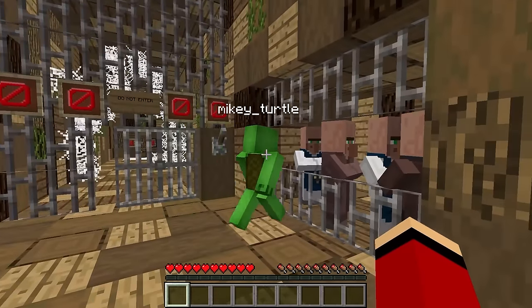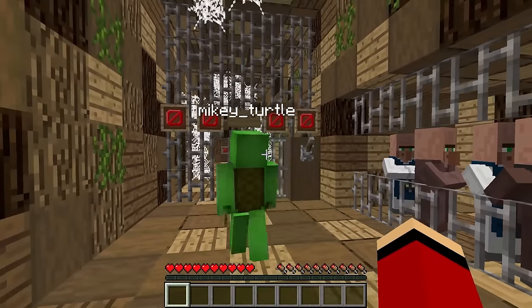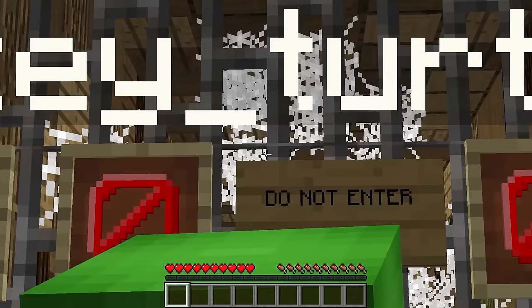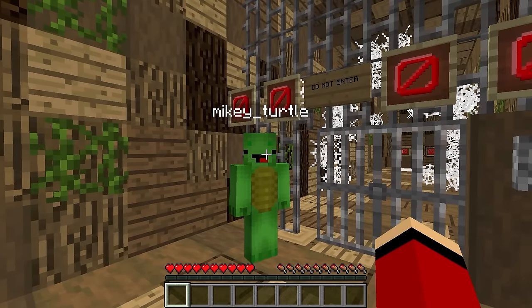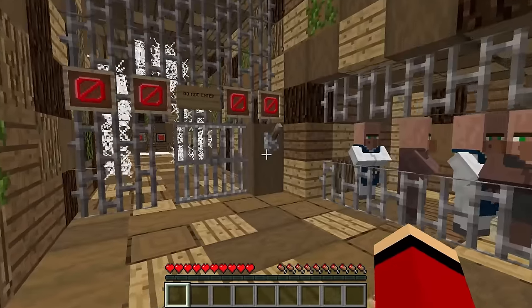There are villagers in here! Are they prisoners? What is this place — it creeps me out! Something's written on the sign: do not enter! I guess we can't go in! Why? Should we head back up instead? But shouldn't we save the villagers? We can't leave them here! They don't seem like dangerous criminals — they're just trapped!